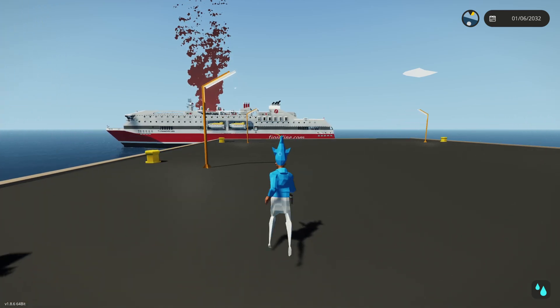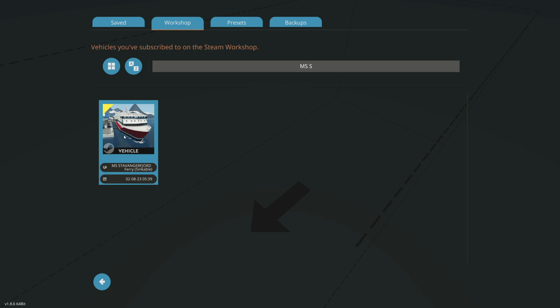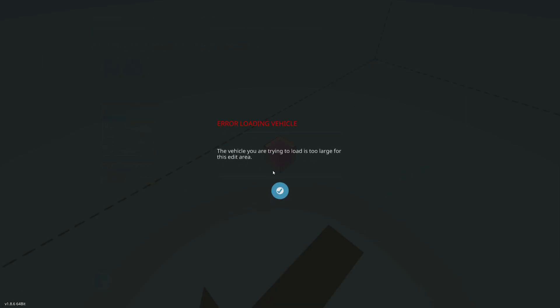Today I'm going to be showing you guys how to spawn vehicles too large for the workbench. Yes, that is a cruise ship. So let's say for some reason you want to spawn in this cruise ship right here — you click it and then it says it's too large for the workbench.